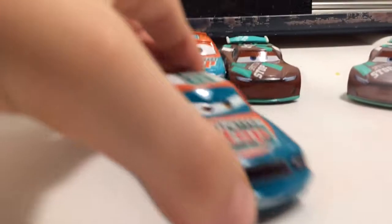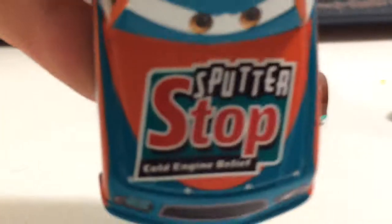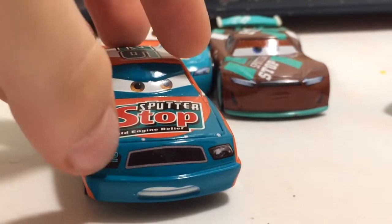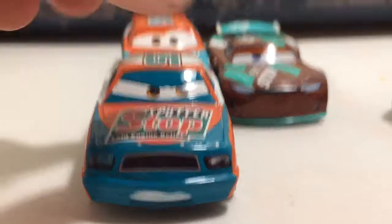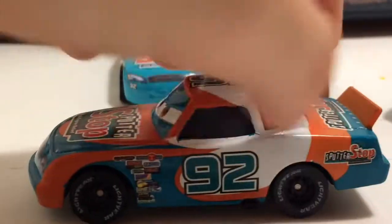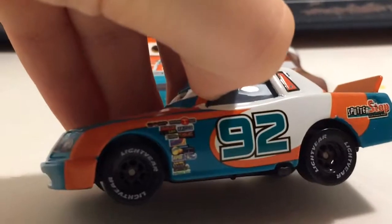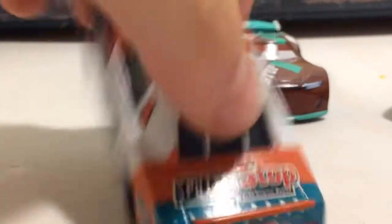Going into the Cars 1 model — on his hood you do see Sputterstop, cold engine relief. Number 92 here in the headlights, same grill as all the Claude models; they either have no grill or that grill mouth. Orange goes up the sides. The Tennessee sponsors don't include Sputterstop, sadly. 91 droops, Sputterstop here.